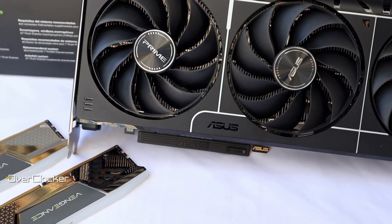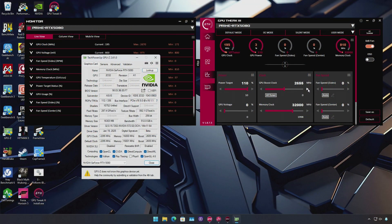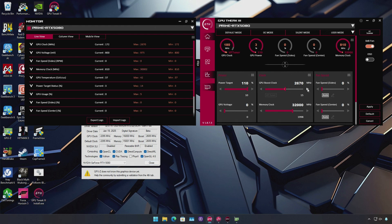Much like the ASUS Prime RTX 5080 I reviewed earlier, the TUF Gaming OC card overclocked relatively well. However, unlike the Prime 5080, you can overdo it with the GPU clocks and fail to recover. On the 5080 Prime, any clock that could crash the GPU couldn't be reached because the power cap kicks in long before the said clock is reached.